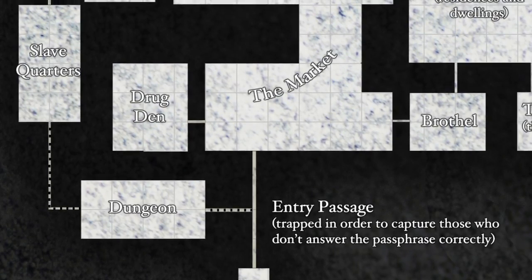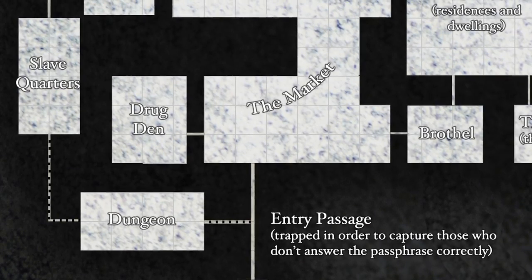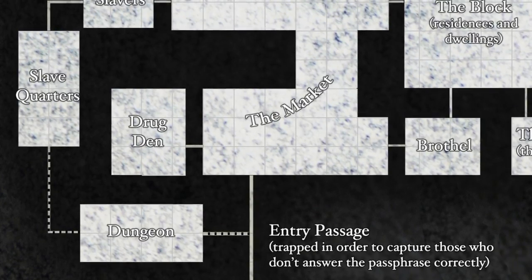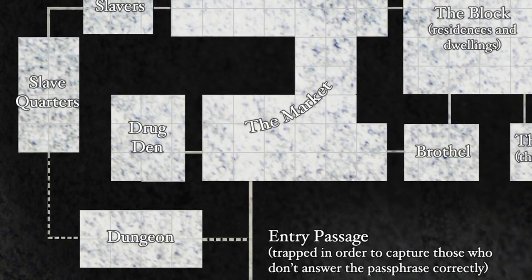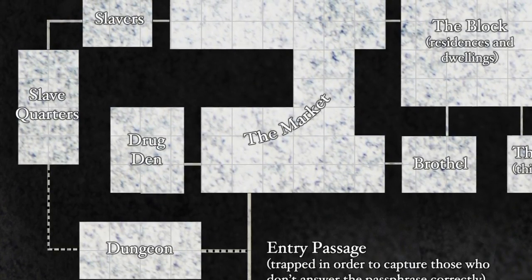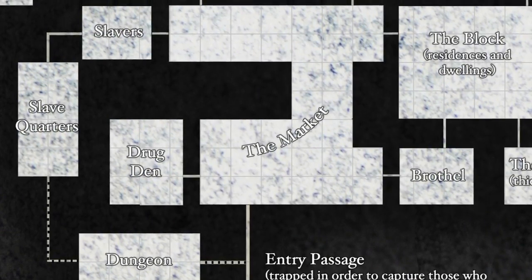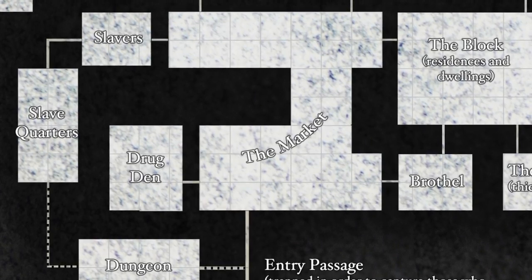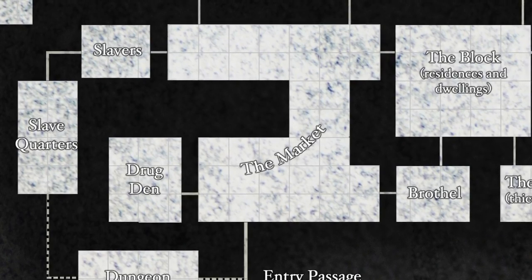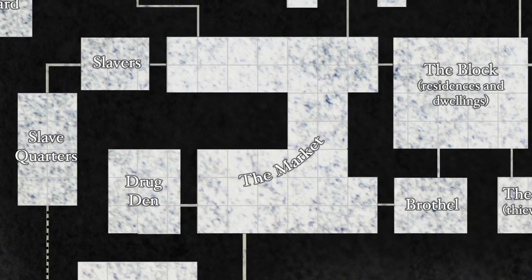There's of course other ways you could handle that sort of trap entrance or capturing method, but that's just the first thing that came to mind. So there's the dungeon — a locked area, possibly with individual holding cells. Going north from the entry passage, assuming the characters were able to get in, is the market. This is where you'd find the black market: basically stolen goods, illegal items, and other semi-nefarious to fully nefarious wares.